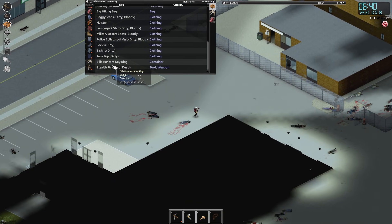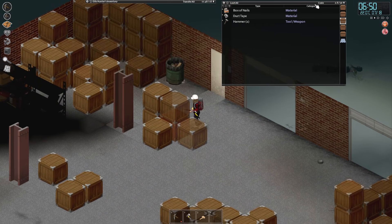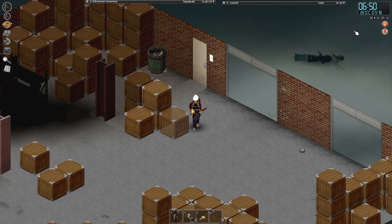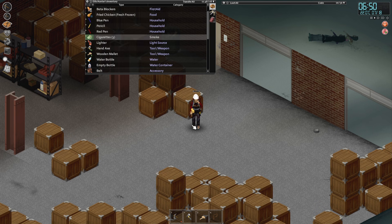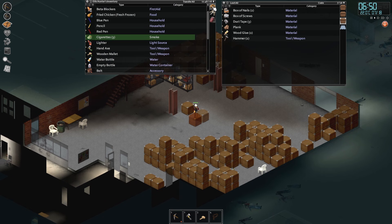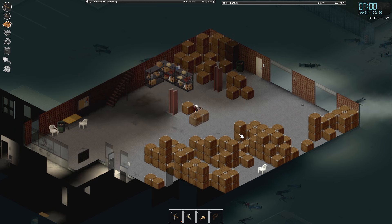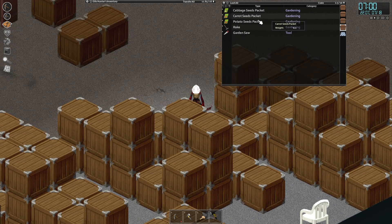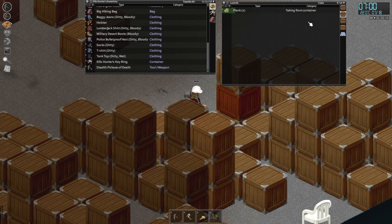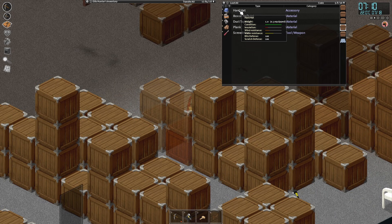The condition on our pickaxe is getting a little bad — it's down to less than a quarter. Let's see if we can find some wood glue, which we actually have back at the base. If I can find some wood glue in one of these crates, I might attempt to repair it and see how it works out. Our skill's not great, so it's probably not going to be the best repair, but it'll be something. All that time I was looking for a hard hat — there was one in these crates here. If I'd just actually looted properly, I could have found that out. Oh well.